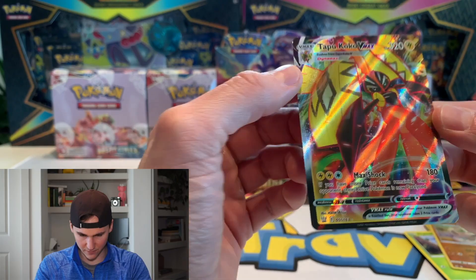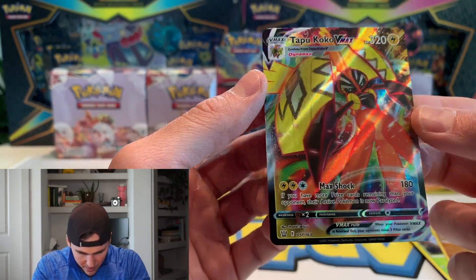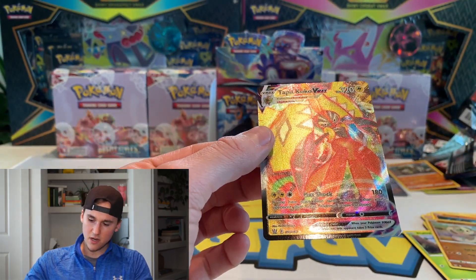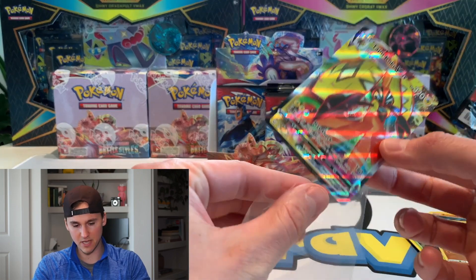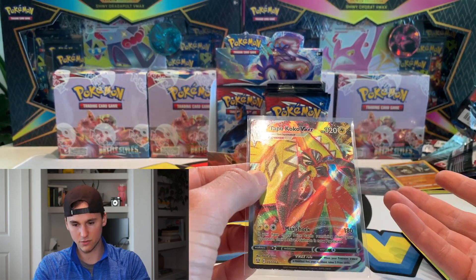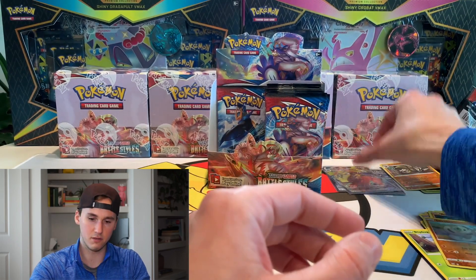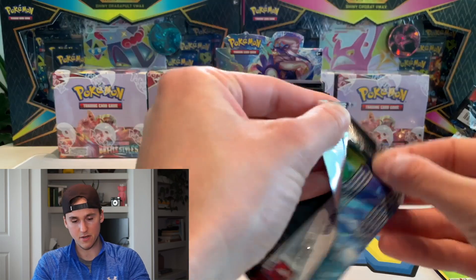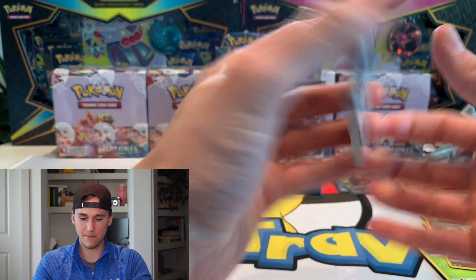It's a V-Max — oh wait, Tapu Koko V-Max! I do love this card. We got a V-Max, can't be too mad about that. It's a really cool card — I was really hoping it was gonna be one of the big dogs. We're about halfway through and we've pulled two V's, a V-Max, and a trainer. Not too bad.